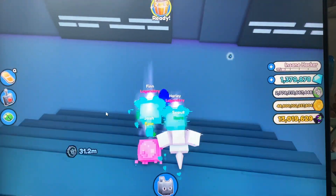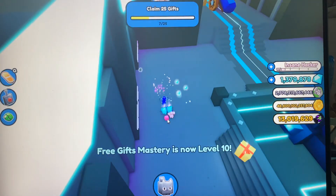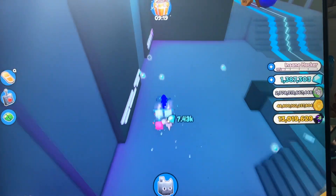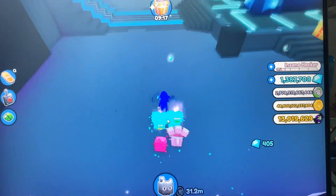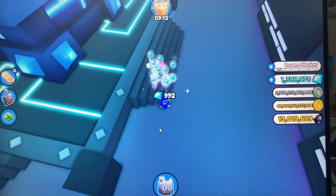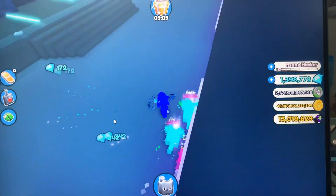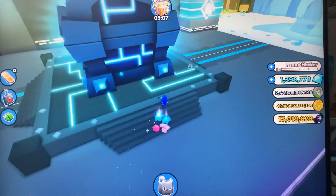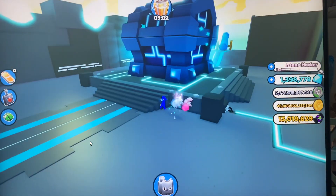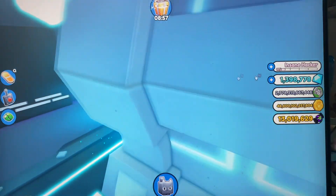Since we unlocked Fantasy Island, let's go claim our gift. What did we get? We got like... how much did we get? We just got like 10,000 diamonds. Yes, 10,000 diamonds! So my next gift will be in nine minutes.